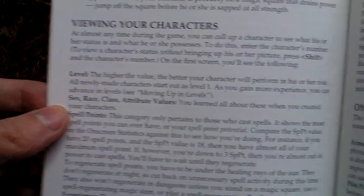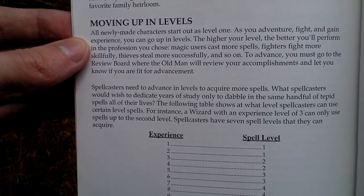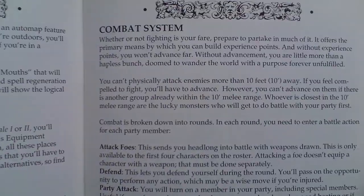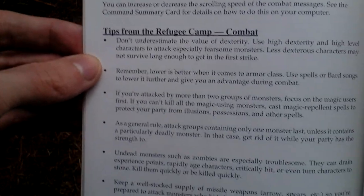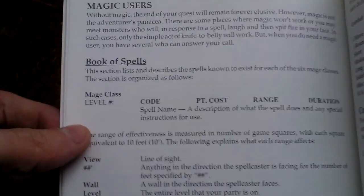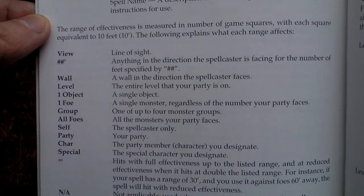The manual also covers some tips, viewing characters, statistics on screen or derived, experience gains, some places of the game world, combat, and items.